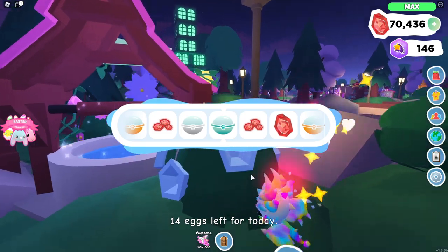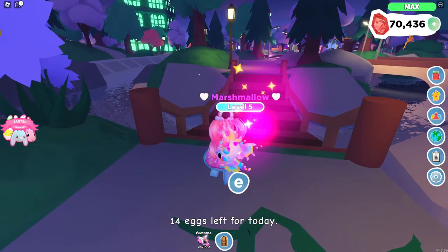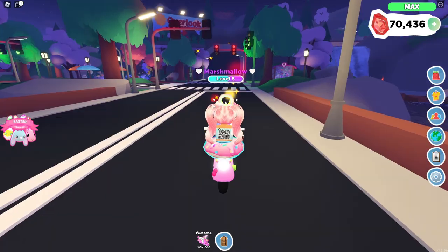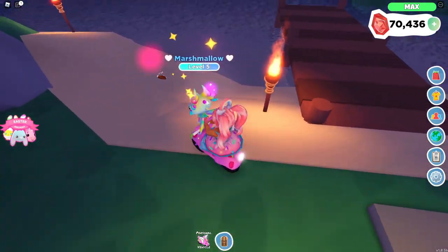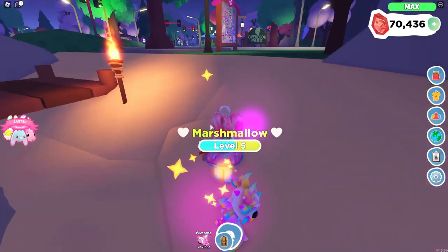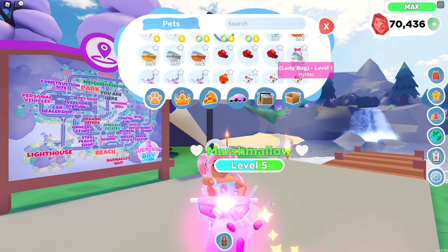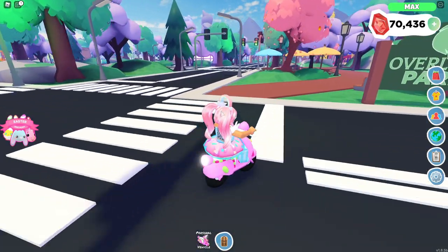Looks like there's going to be an egg back here, and it looks like we got a diamond pet paw, which is awesome. I'm going to save that for another pet pod video - that's what I usually do when I get pet pods, I don't open them right away. I'm going to go all the way over here because there's usually one that spawns underneath this little dock area. I don't see any there. Sometimes if I see a seashell or something I will pick that up.